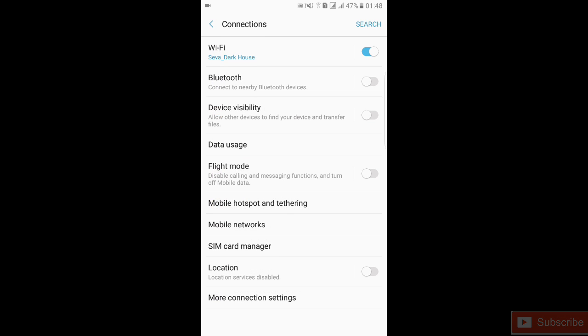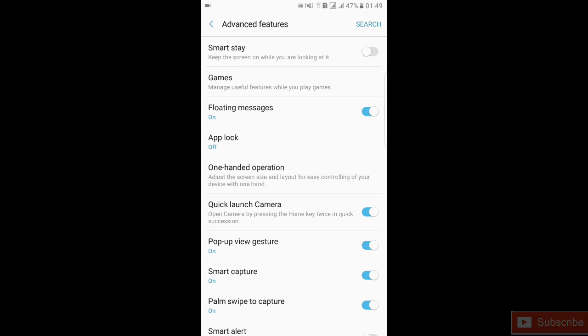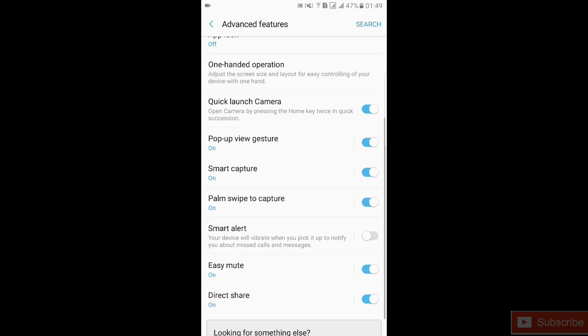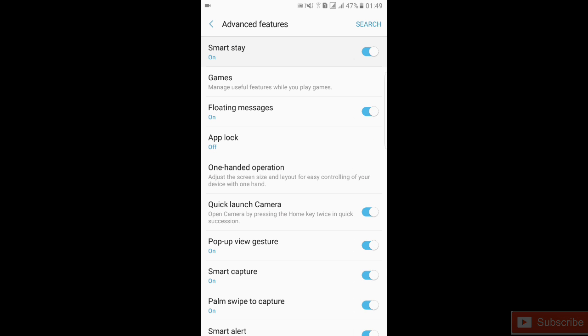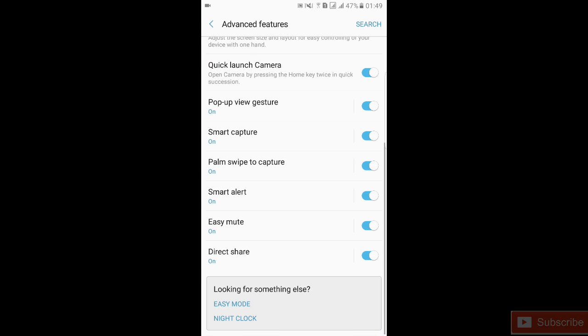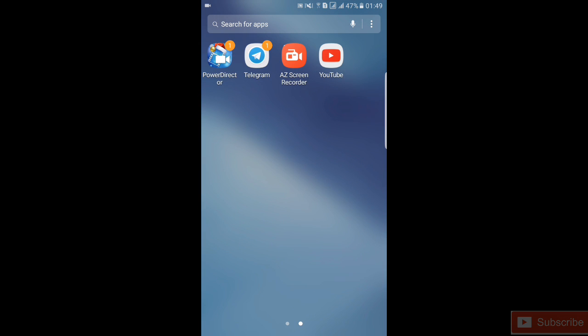All the non-working settings have been removed. Smart Stay is working — this is the biggest changelog right here. Smart Stay is working and the night clock is in, and the biggest change is coming up next.